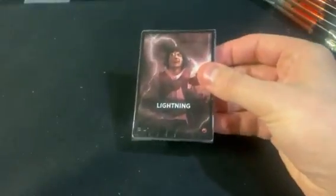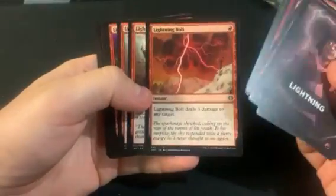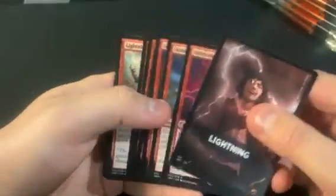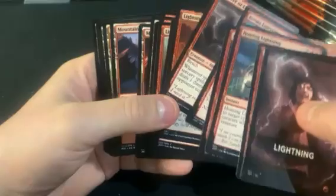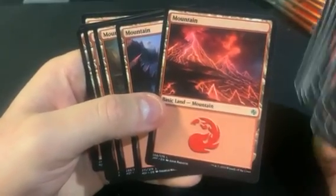We got Lightning. From what I remember this is like Ball Lightning and Lightning Phoenix. So there's one variant with a Lightning Phoenix and a Ball Lightning, and this one has a Lightning Bolt in it — I was going to say I hadn't seen the Lightning Bolt before. I guess the other variant has Chain Lightning. I should really just look this stuff up. Then we got this mountain — it's kind of neat.